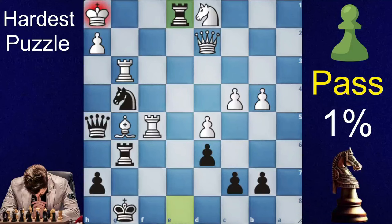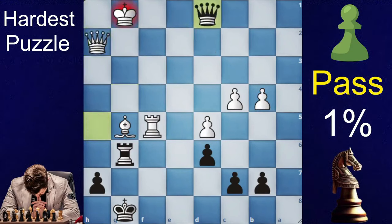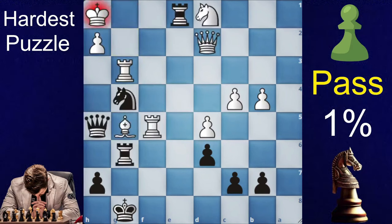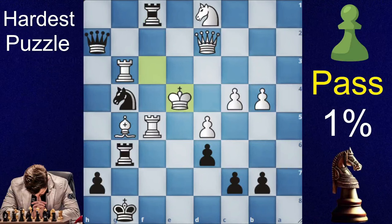After Rook to e1, white has two moves: either Rook to g1 or Kg2. In Rook to g1, you play the brilliant knight sacrifice on h2, and then you will take the rook, then knight, then bishop, and then the queen. In Kg2, you first take on h2 and then a very important move — Rook to f1. So Kg4 is forced, and now Rook takes rook.